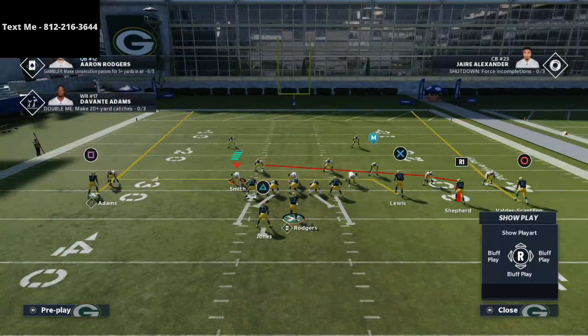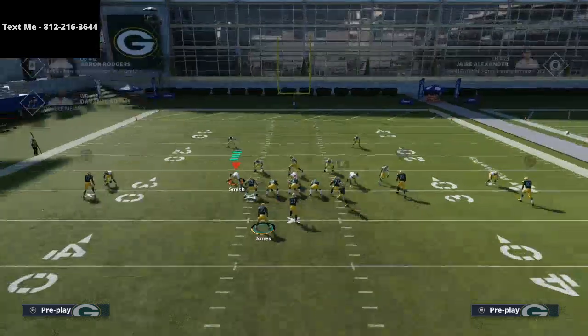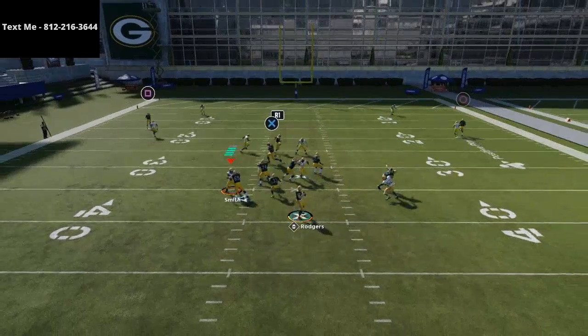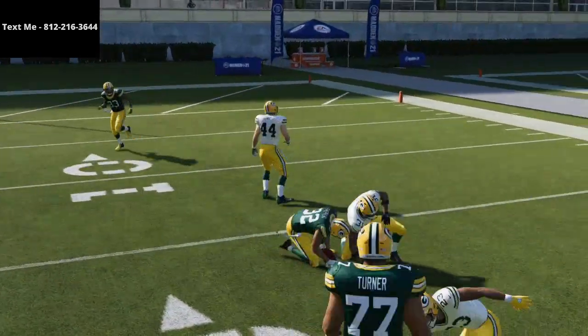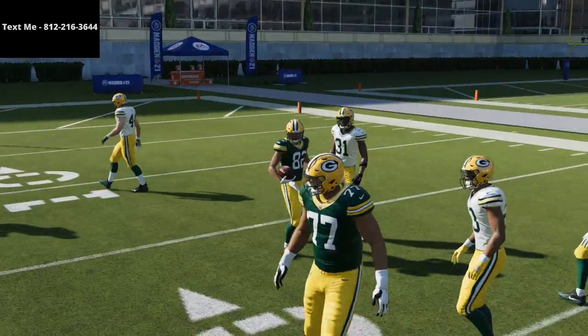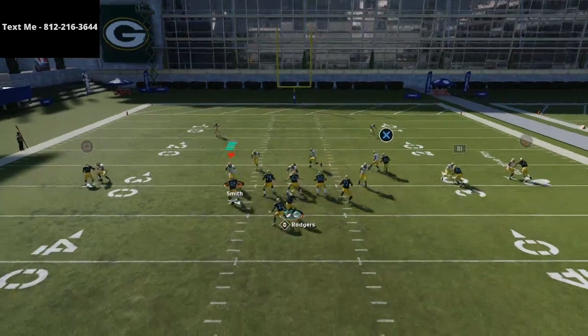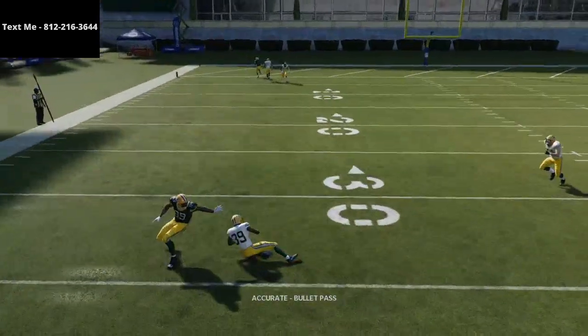It's very simple — you see this route to Shepherd. If I motion him I can snap it, and if I bring him to the left side he's going to turn into a slant. The slant does beat man-to-man coverage, but what I want to show you primarily is how his route will work really well against man-to-man defense. You also have two nice fade routes if they're in a press man situation.